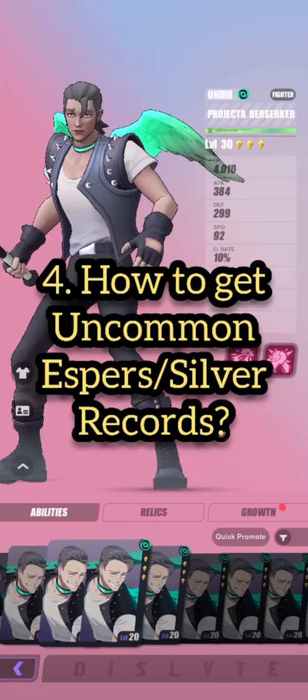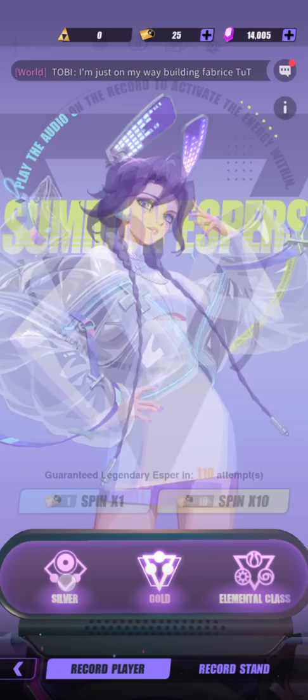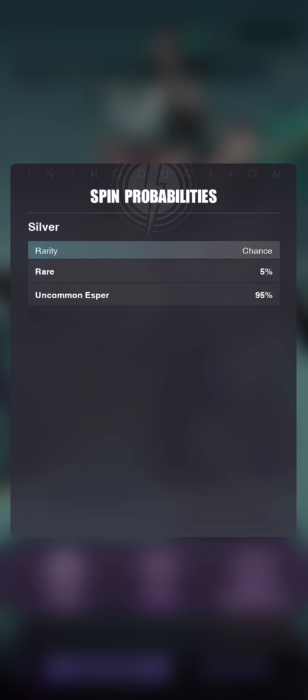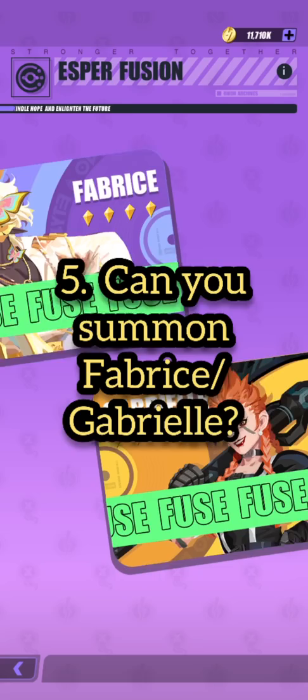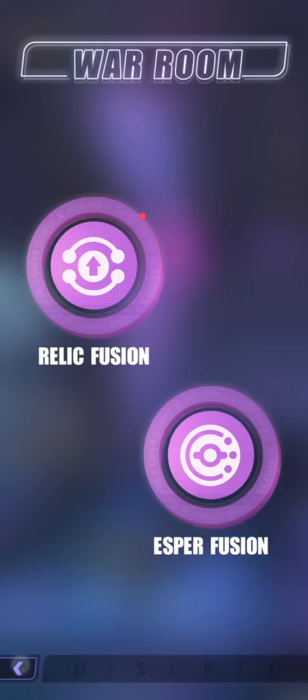A lot of you have been asking how I got hold of all these two-star uncommon espers. The only way to obtain them was via an item called a Silver Record. This Silver Record is no longer available in the game — it used to be obtainable by doing practice stages and ritual miracles. In my Echo, you can see the silver button where you pull for uncommon espers. Back then there was also an opportunity to farm rare espers this way, but the developers likely thought it was too powerful and removed it. That's how I maxed out my Suhua back in the day. Also, you can fuse Febreze and Gabrielle, but many of you ask if they're summonable — similar to Dahlia and Suhua, they are not. You cannot pull them from the gacha; they can only be obtained through fusion.